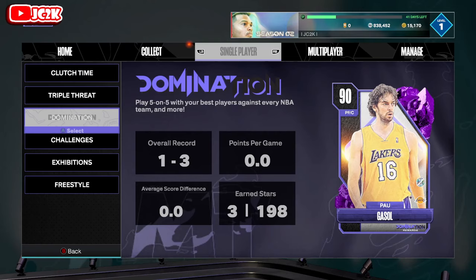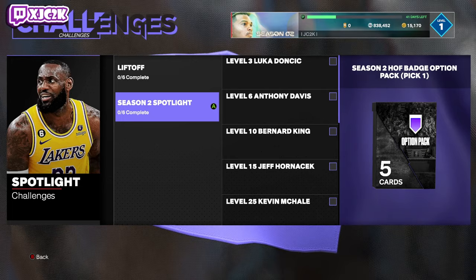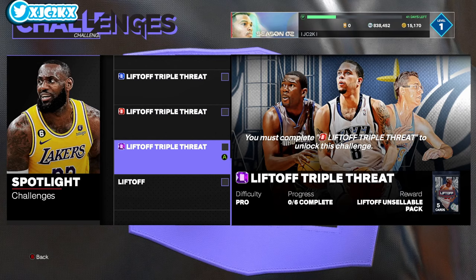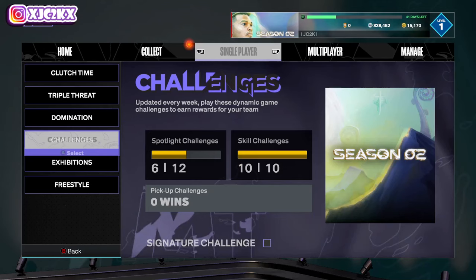There's no Domination this season. There are spotlight challenges and liftoff challenges — the spotlight challenges reward a half badge at the end, plus a diamond prize ball and a three-point contest deluxe pack. The liftoff challenges reward MT and packs, so there's decent MT here if you're looking for it. There's also a signature challenge giving 2,500 MT, a diamond shoe, and a shoe boost pack.